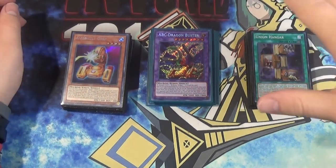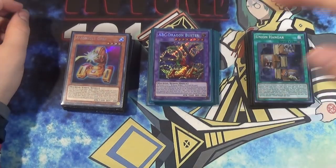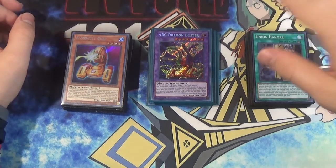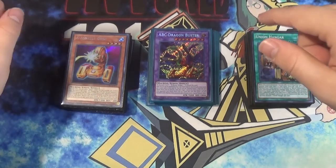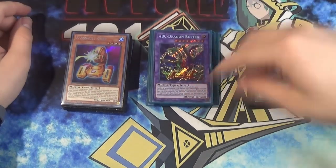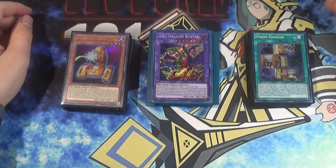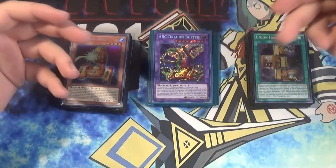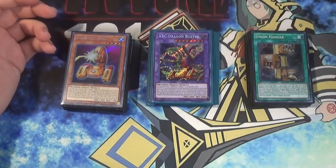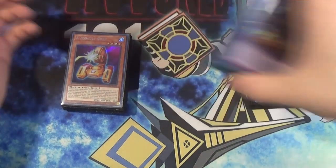Basically, ABC going first still makes the same exact board. You're still making Carrier Infinity ABC. You're still making Gadget Carrier ABC — still making that same board. It's really after you resolve the ABC where this deck profile comes in and fixes that. A lot of people have been saying Magnet Reverse, so I'm not going to be hard-maining three — I think two is proper, but you'll see that in this profile.